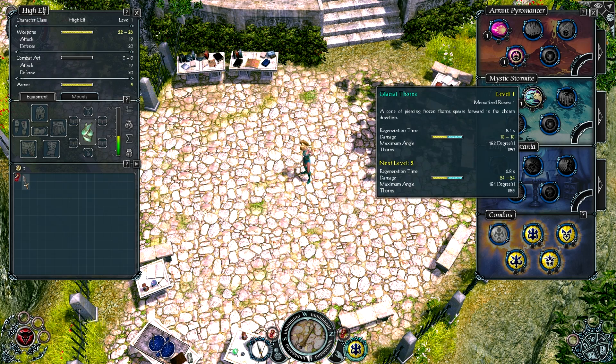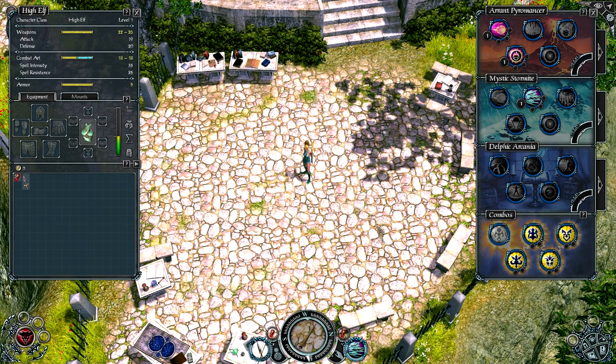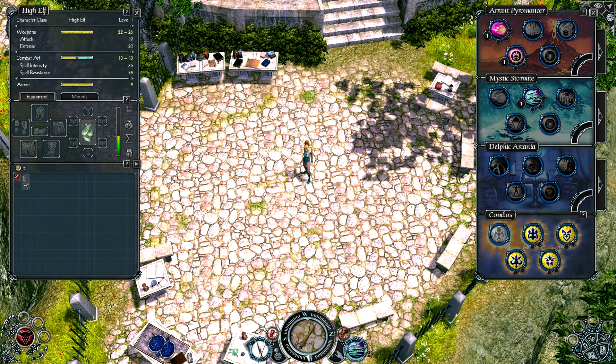To equip the skill you want to use, you just click and drag it down to the Combat Arts slot right down there — same thing as with weapons. As you level up, you'll get a couple more of these slots so you can change between them easily.